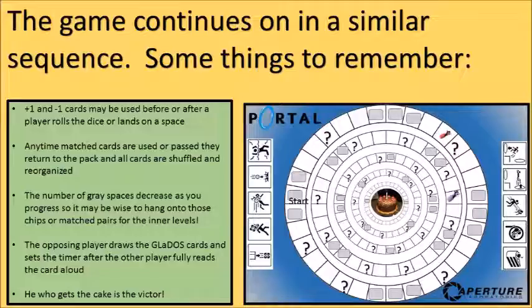To finish with a summary: the plus-one and minus-one cards can be used before or after a player rolls or lands on a space. When match cards are passed or used, they're shuffled back into the memory stack and laid face-down again. Note that the number of gray spaces decreases as you advance to inner levels, requiring more strategy — players might consider stockpiling matched cards in the outer levels. Finally, remember the opposing player is the one who draws and reads the GLaDOS card to the player who landed on the question mark. The player who reaches the cake is our winner — thanks a lot for watching!